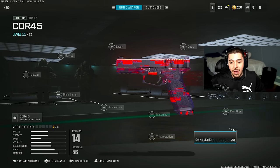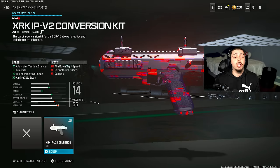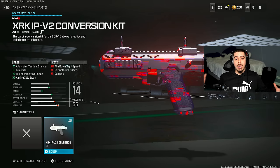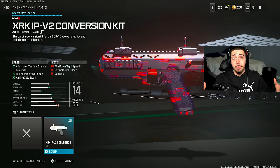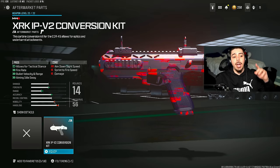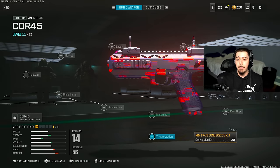Our second class setup is the Core 45, which looks like an ordinary pistol, but by the end of building this, it's going to be a full-blown SMG — and it's by far the best secondary weapon in the entire game. First attachment: the XRK IPV2 conversion kit. This is what turns it into an SMG. Brand new attachments open up when you throw this on, so you can really build it into an SMG. You get an increase in fire rate, so it's full-auto, plus an increase in bullet velocity and range, so you can use it at medium to long-range gunfights and find success.